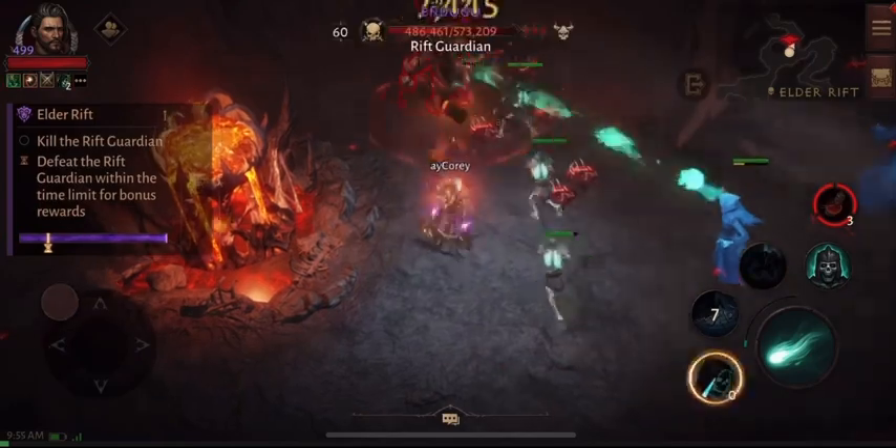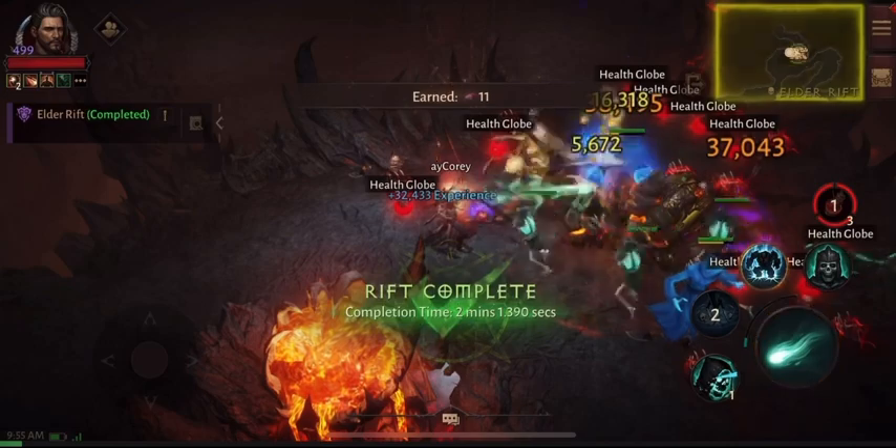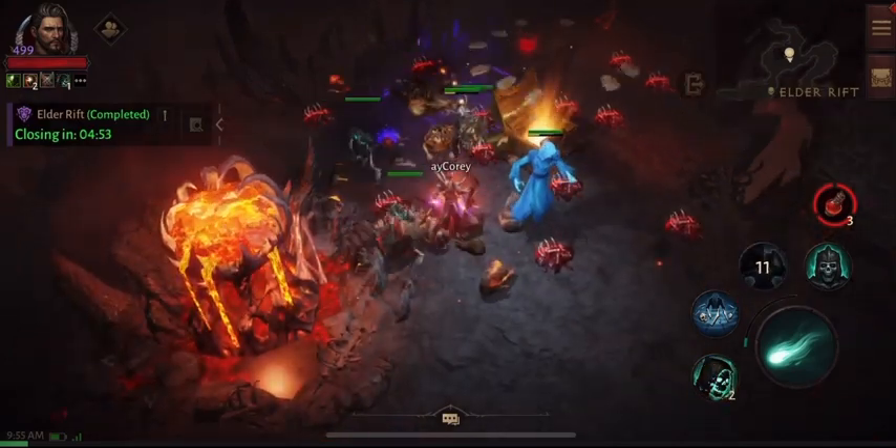We actually have another legendary now. I just made it to hell 7 so these legendary drops should be upgrades. We're gonna go ahead and check them. Come on, give me Winston's Heart, bottled hope, phoenix ashes — anything, just give me something good. Let's see.